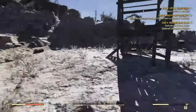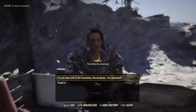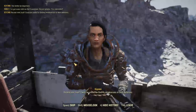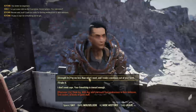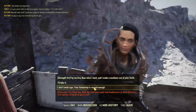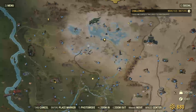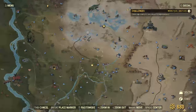Also, if you want to get a bit more reputation — I think that actually matters — once you talk to Kiyomi, you can tell her that you don't need caps, her friendship is reward enough. It's gonna give you a bit more reputation. For now, I'm just gonna go back to Davenport and report to him what happened.